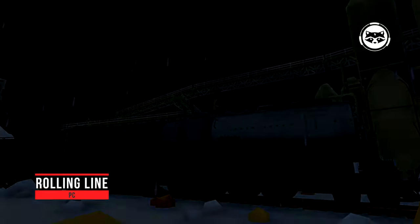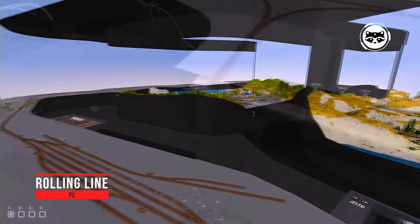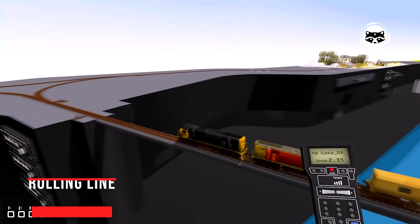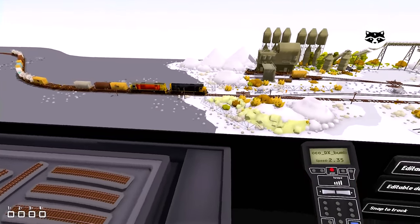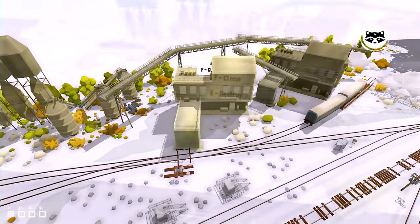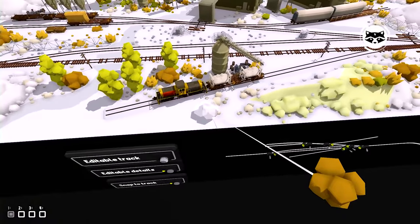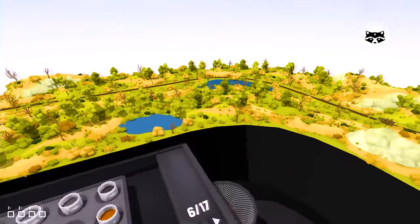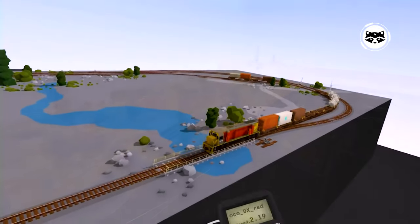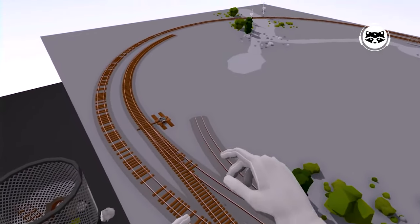Rolling Line is a game for virtual reality glasses, though you can play without them, which invites you to go to the islands of New Zealand. The main task is to build your own railway, run freight trains, and make sure that they reach their destinations. Playing is more interesting if you have VR — the developers say that players can push the cars on their own, and the entire railway network will fit into the room. There is a realistic physics that will give you a new gaming experience.